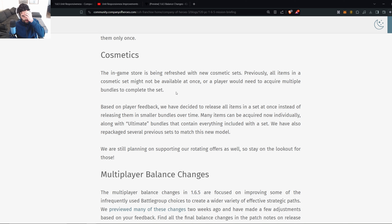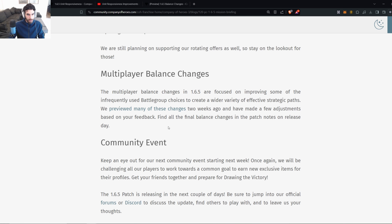The in-game store is being refreshed — thank goodness, it was literally the same for a year. New cosmetic sets are coming, and based on player feedback Relic has decided to release all items in a set at once instead of smaller bundles. I like this because if I'm buying a skin set, I want it to cover all my units for the faction so I can seamlessly move between sets with a consistent theme, rather than having mismatched camos across units.